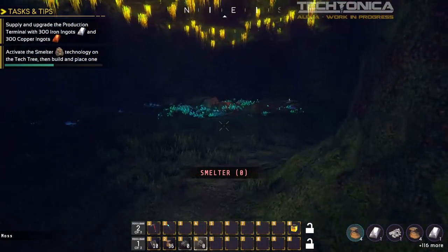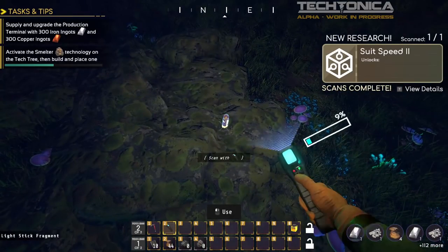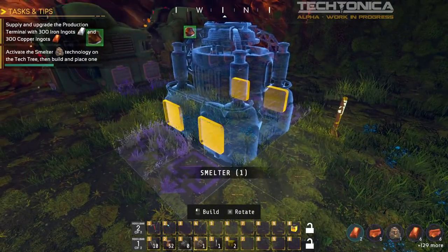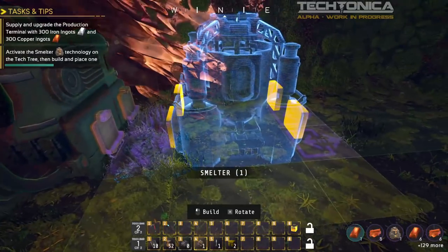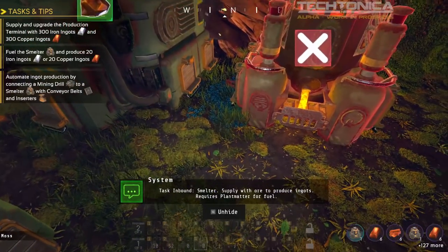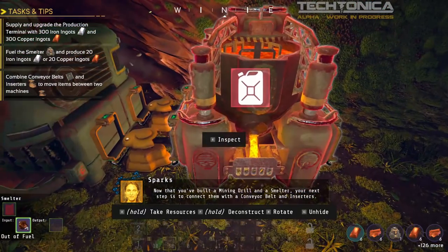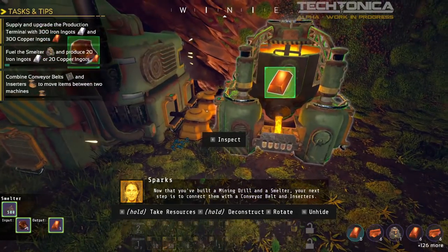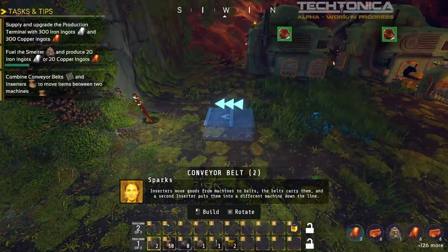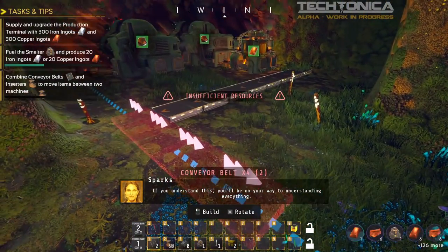We also have lots of hallways to explore. We find the thing we found before that we couldn't scan — now we can scan it: suit speed upgrade! So we activate the smelter technology, build one, and place the first smelter. We can actually allow machines to be really close to each other for direct insertion, or put them on a belt with machines in between — this is very Factorio-esque. The voice explains: 'Inserters move goods from machines to belts. The belts carry them. A second inserter puts them into a different machine down the line. If you understand this, you'll be on your way to understanding everything.'